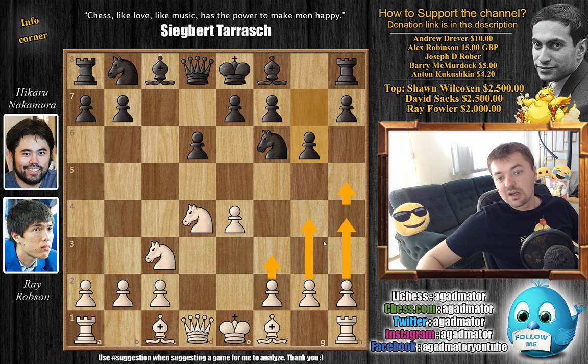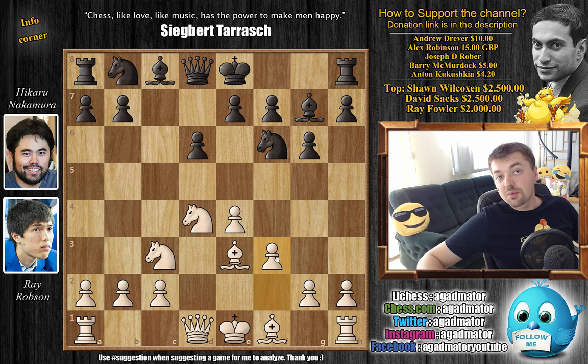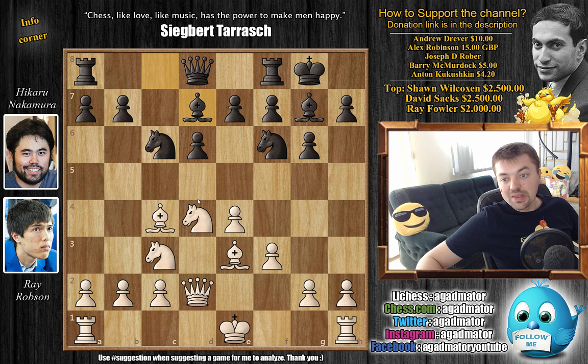Robson continues with Bishop to E3, the standard idea, preparing Queen to D2 to challenge black's dark square bishop. We have Bishop to G7 — Nakamura fianchettoes the bishop, prepares to castle — and now F3, preparing the Yugoslav Attack. We have castles by Nakamura, Queen to D2, and now this powerful Queen-Bishop battery is ready. We have Knight to C6, and now Bishop to C4, Bishop to D7, queenside castle by white, and Rook to B8, preparing to push on the queenside.